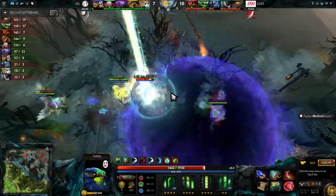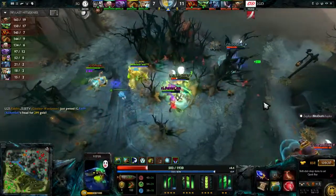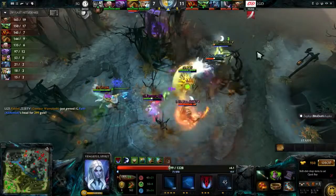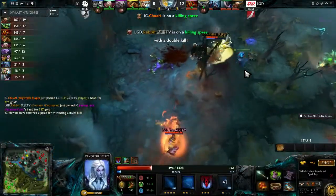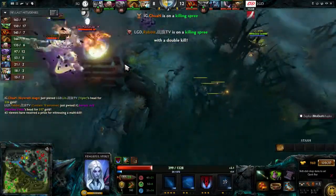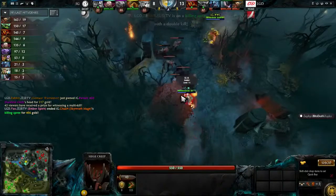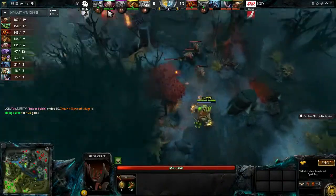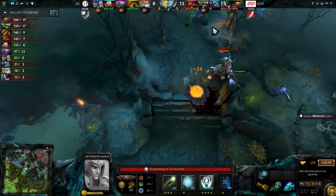The Viper — he's not going to be the target they want to go on though. Are they going to bring him down? He still has the Mekansm up. He's getting quite low and gets swapped at the last second, but finally goes down. Vengeful Spirit might fall as well, but the Void and the Alchemist have already been blown up. That's another hero down for IG — only two left alive and they're going to run away. Alchemist, Void, and the Skywrath Mage going down for the Viper alone.